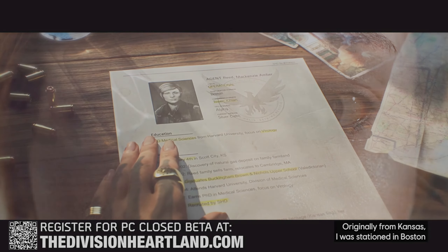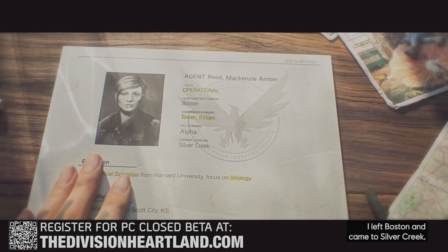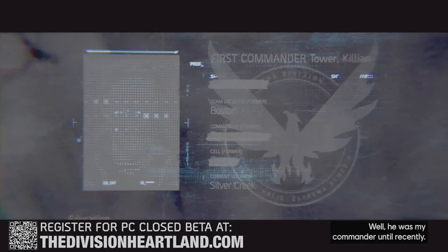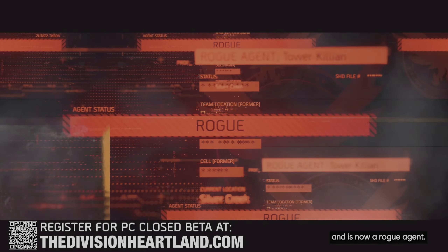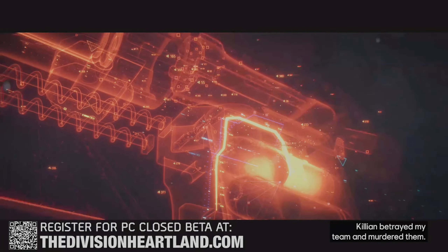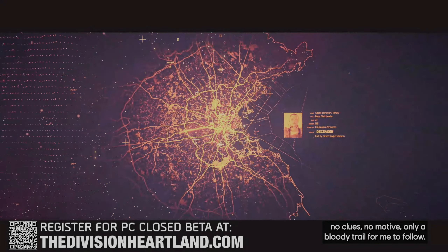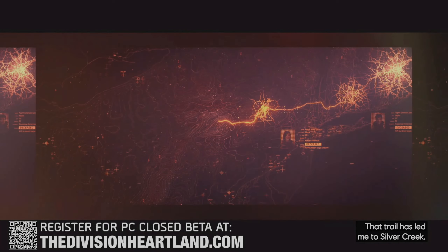I'm Division Agent Mackenzie Reed, originally from Kansas. I was stationed in Boston when everything hit the fan after Black Friday. I left Boston and came to Silver Creek looking for Killian Tower, my commander — well, he was my commander until recently. For reasons unknown, he disavowed the Division and is now a rogue agent. Killian betrayed my team and murdered them — gunned them down and fled, leaving no clues, no motive, only a bloody trail for me to follow.